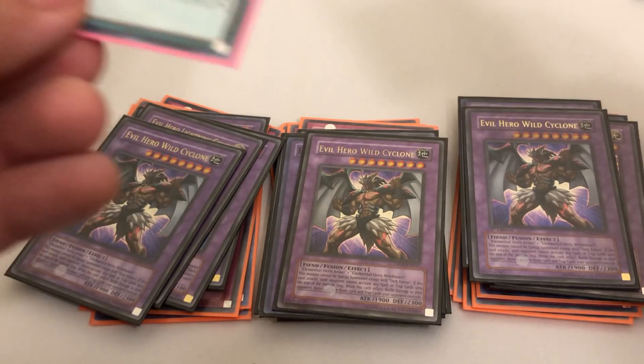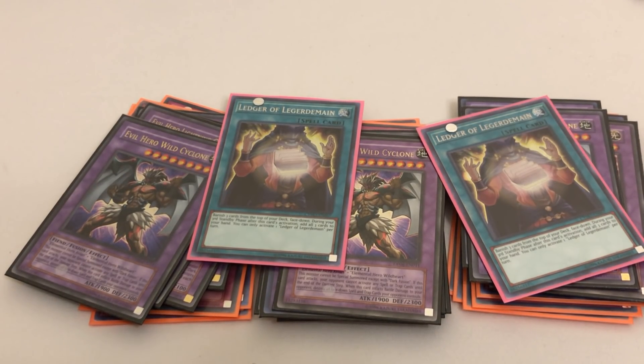One card you might wonder about is Ledger of Legerdemain — I do not like it. The problem is simple: if you activate the card and you banish one of your Exodia pieces, you 100% cannot win the duel for at least three turns, and bad stuff can happen in those three turns. There are no Solemn Judgments or Dark Bribes — no ways to stop your opponent's Twin Twister. You're just trying to outspeed your opponent and win the duel before they get to those cards. You're not grinding for six or seven turns — you're winning by turn three, and Ledger of Legerdemain basically stops you from doing that.